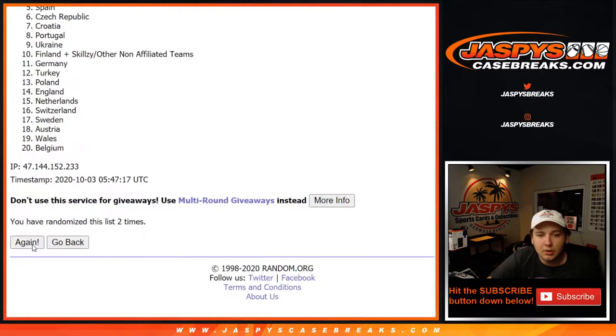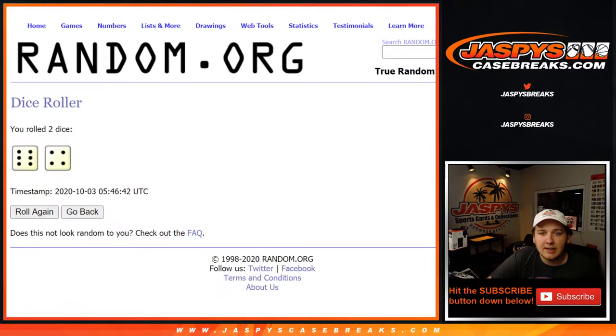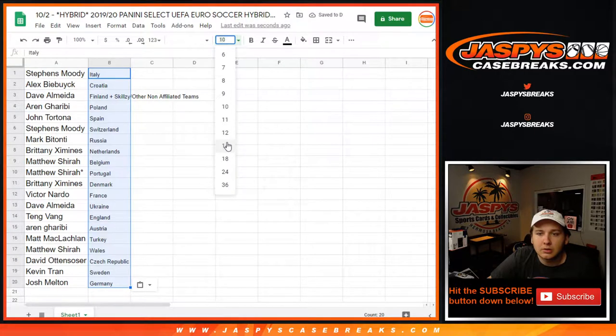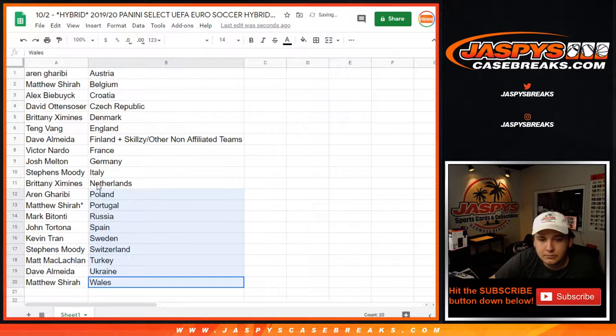And now for the list of countries, 10 times: Italy down to Germany. Moody got Italy, Alex B Croatia, Dave got Finland plus Skillsy and other non-affiliated cards. RN with Poland, John with Spain, Moody with Swiss, Mark B Russia, Brittany Netherlands, Matthew Shearer Belgium, and Portugal. Brittany Denmark, Victor France, Dave Ukraine, Tang with England, Armed with Australia, Matt with Turkey, Matthew S with Wales.